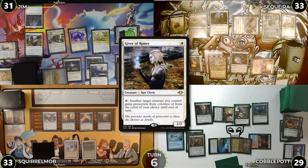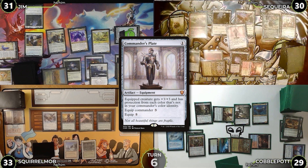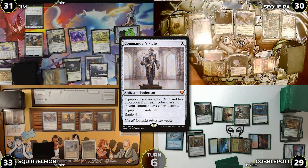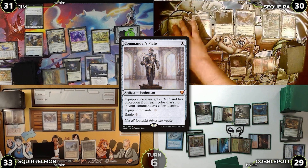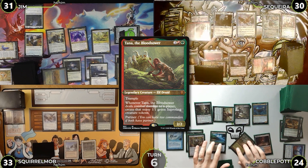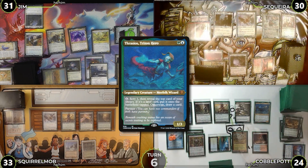Saketa untaps, rolls for Mana Crypt taking three, casts Commander's Plate — triggering Mystic Remora — and taps Cradle to pay for it. He equips the Plate to Tana then attacks Cobblepot for five with no blocks, making five Saprolings off the Tana trigger. Cobblepot untaps and pays for Mystic Remora, then activates Thrasios scrying one and keeping it on top, revealing Findhorn Elves.